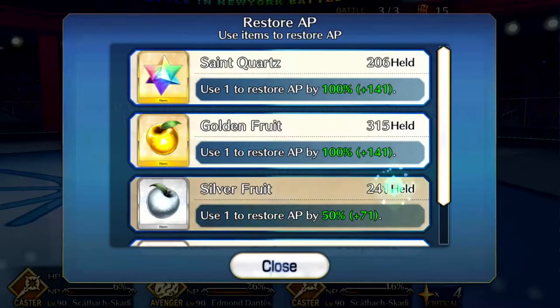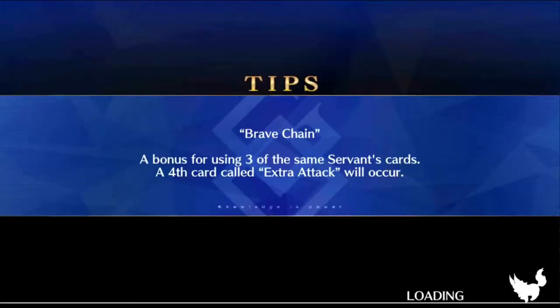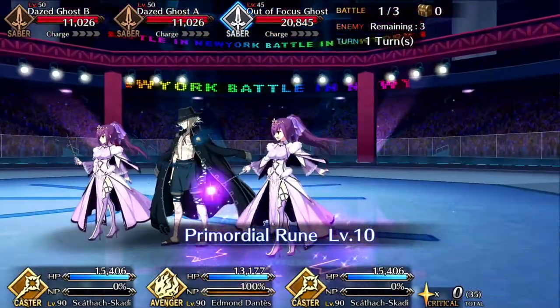This is good for just putting something on in the background and kind of watching while you do your stuff. That's my golden apple amount right now, in 300s. I do want to save some for the next event coming with Christmas, because I think I actually need skill gems more than I need anything else. Plenty of units I want to level up skills for.